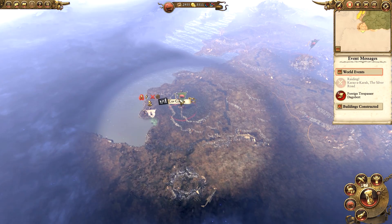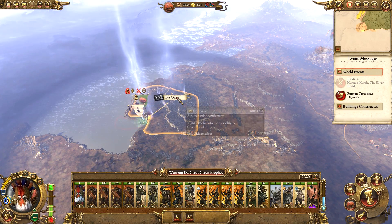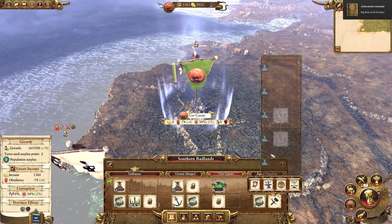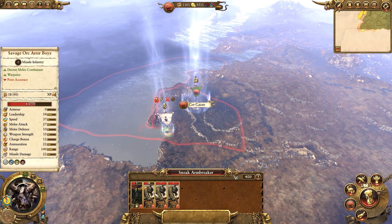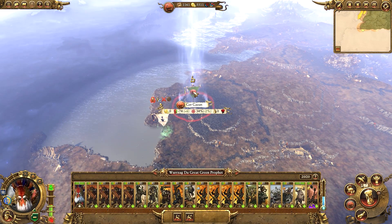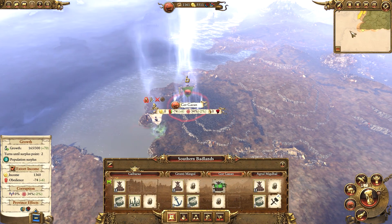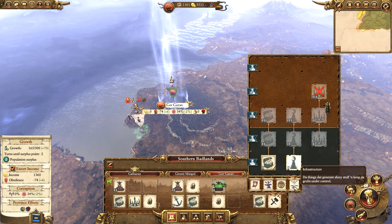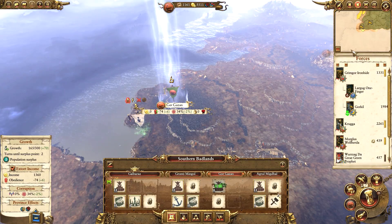We can maybe crush the Top Knots today. Let's colonize Gore Kazan so they won't be able to settle in our lands, because with Sneak Arm Breaker's army, basically all of the garrisons in the Southern Badlands should in theory be able to kill that army. I'm not sure what we want to build in Agrul Migdal - we do want the Boss's Tent actually, but we're going to have to wait till next turn for some more cash.